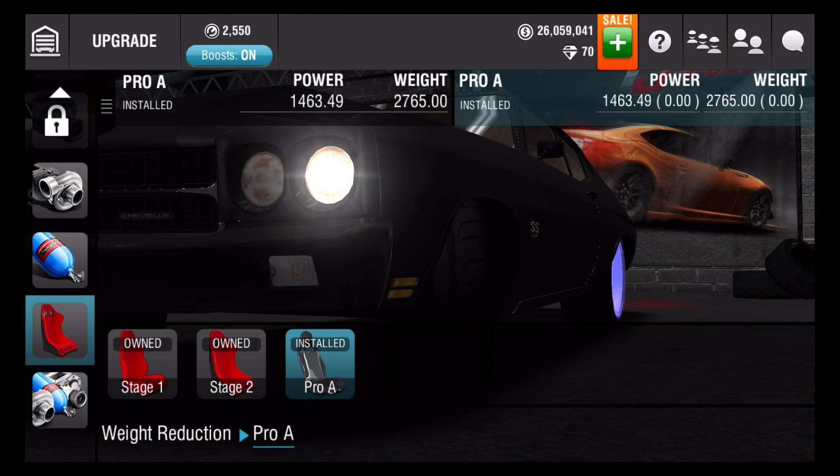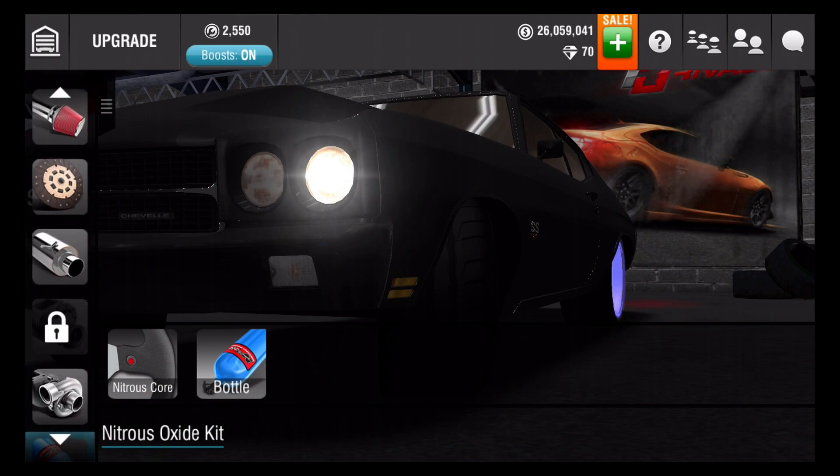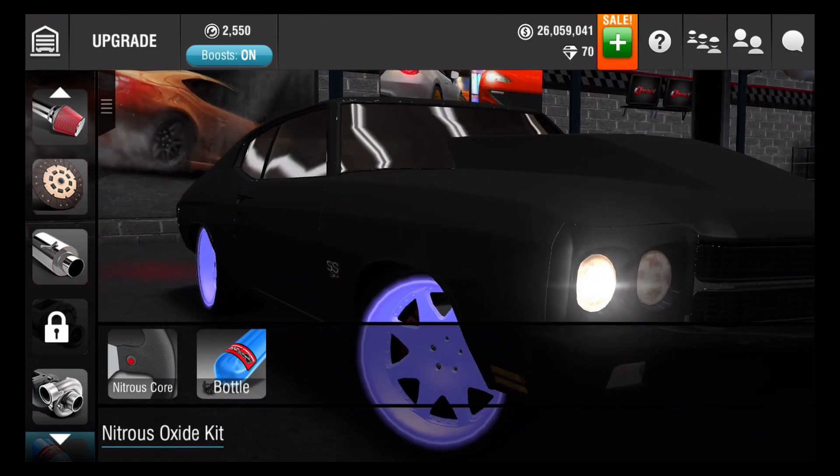I don't know if you guys noticed, but everything is practically C except for like three of them. The transmission is pro A, the nitrous core is pro A, the bottle is stage two, and then there's one weird one — it's stage B. So I hope you guys are ready to see me race this gorgeous bad boy. Let's race it.